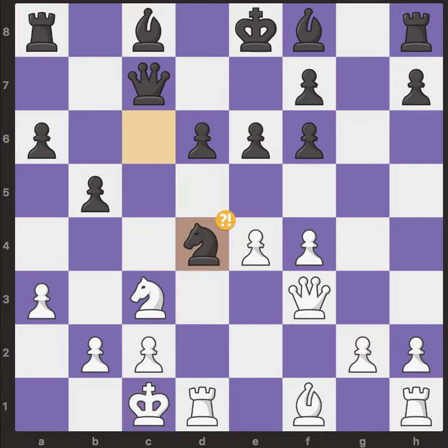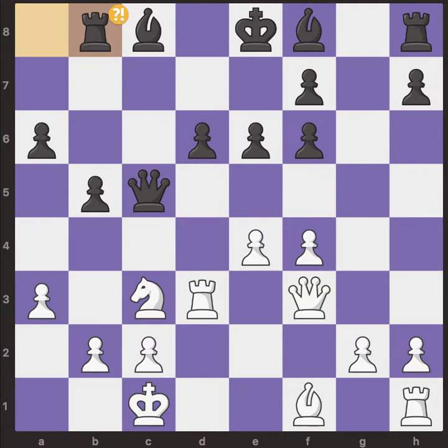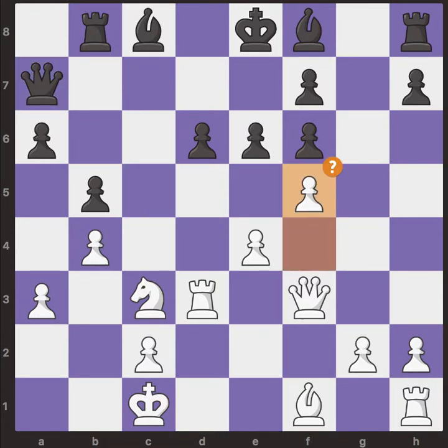Black captures on d4 and white captures back with the rook on d4, then black played queen c5 attacking the rook. The rook goes back and black goes for rook b8. Then we have b4 for white, attacking the queen. The queen goes back to e7.